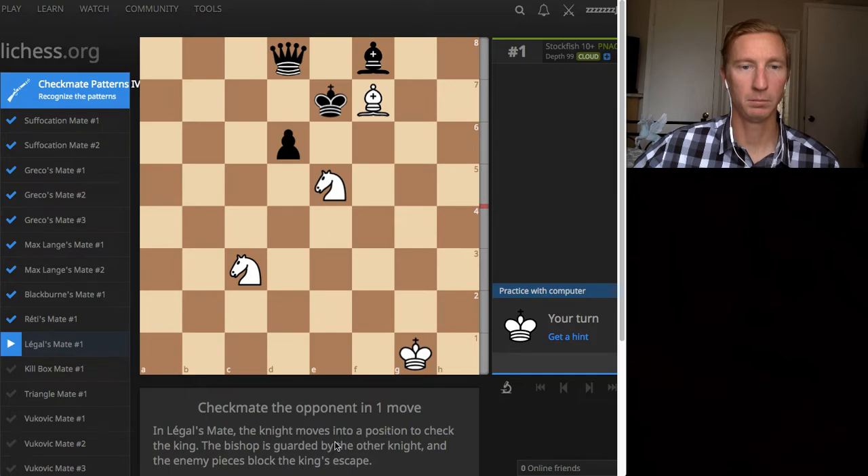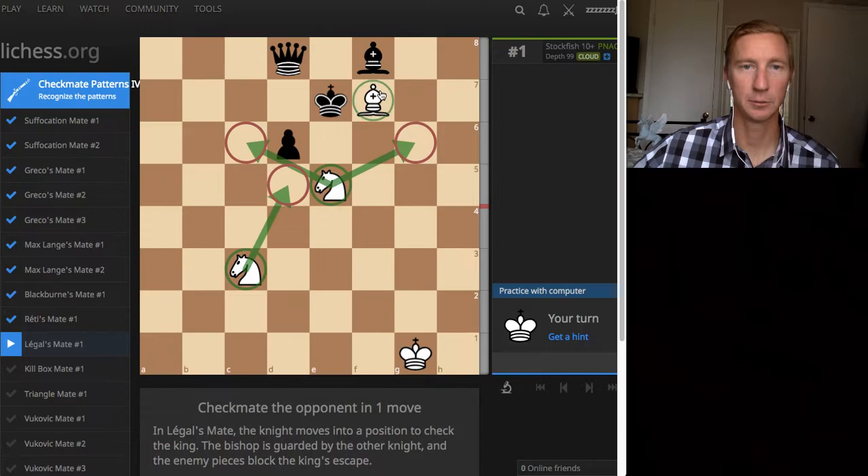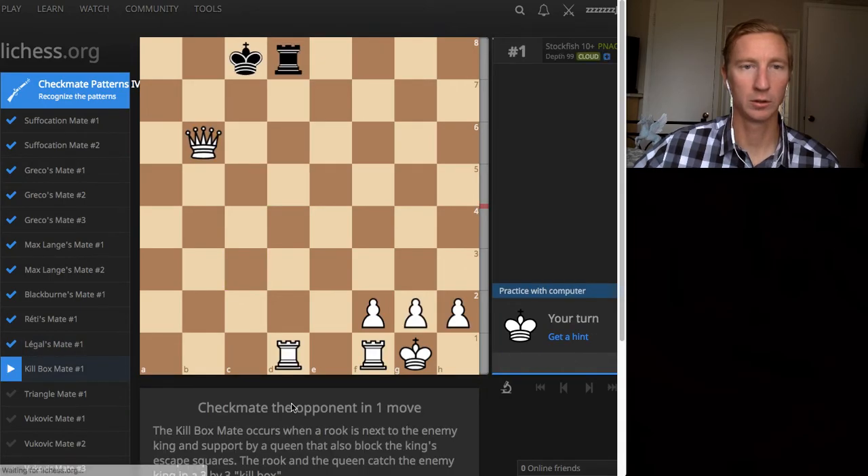Legal's mate. The knight moves into position to check the king, so we're looking at one of these knights to check the king. Here are a couple ideas - all three of these are going to check the king with the knight. It looks like I don't want to use this knight on e because it's protecting the bishop. If you want to pause the video - boom, checkmate.